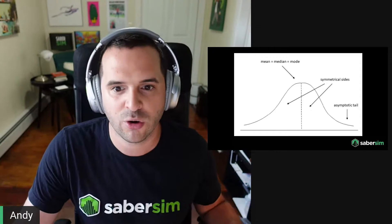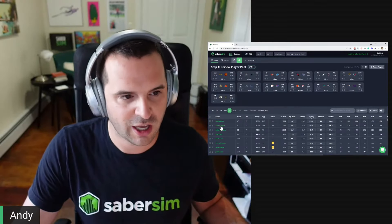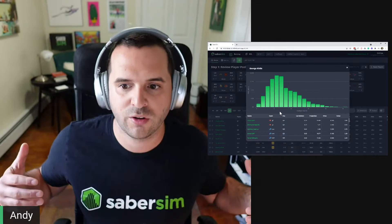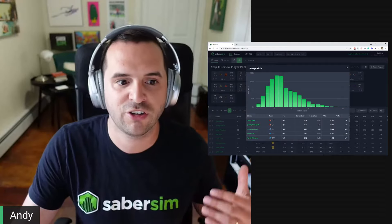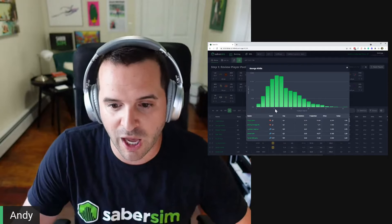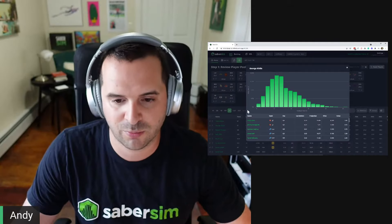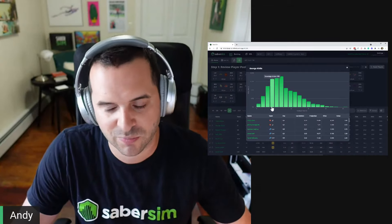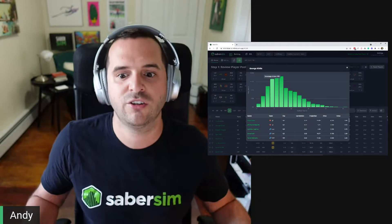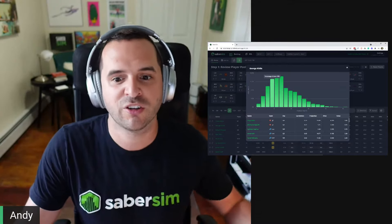Let me jump into SaberSim quickly to show you how this looks using our simulation data. I'm going to pick George Kittle as the example. What you see on this chart is based on thousands of data points from our simulations, showing how often Kittle is going to score a range of points. On the bottom we have fantasy points; on the left we have the frequency. This gives you a good look at all those data points to see what a player's range of outcomes — their true variance — looks like.